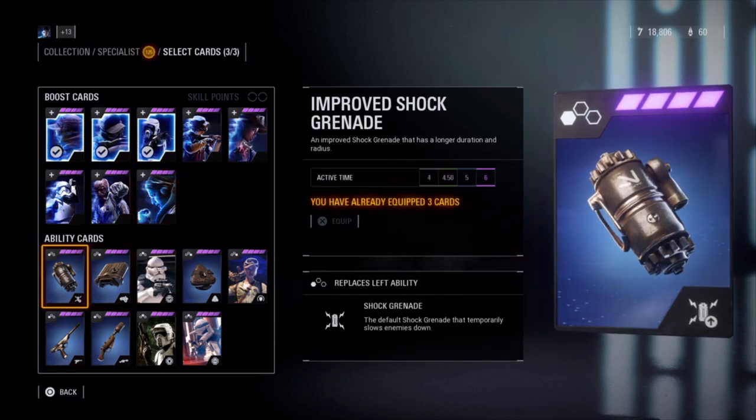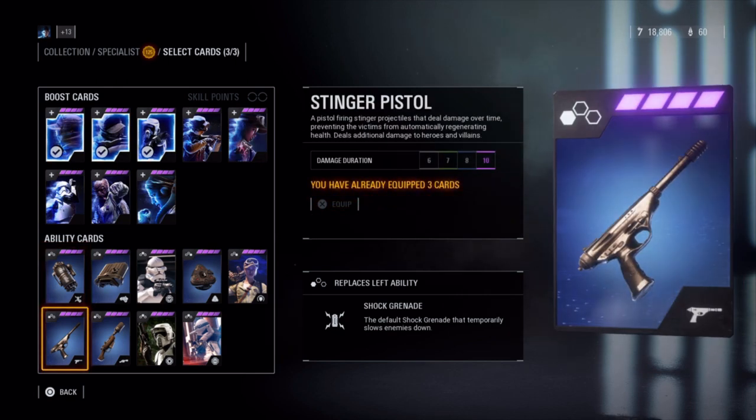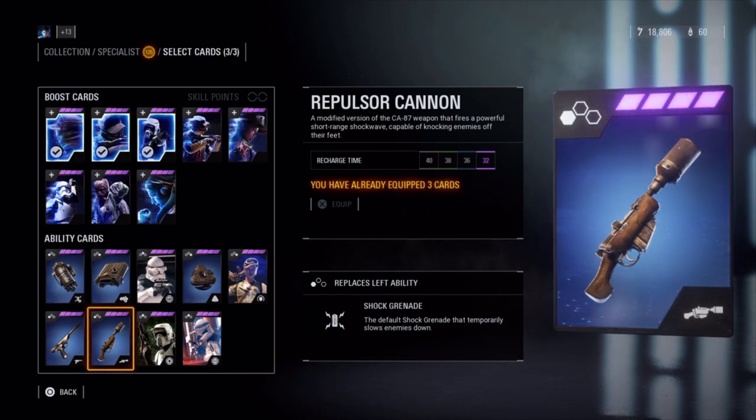Now for the ability cards. Replacing the Shock Grenade is the Improved Shock Grenade, with a larger radius and a longer duration — upgrades increase this duration to 6 seconds. The Stinger Pistol does damage over time and prevents health regeneration; upgrades increase the damage duration to 10 seconds. And the Repulsor Cannon, which knocks down enemies — upgrades reduce the recharge time down to 32 seconds.